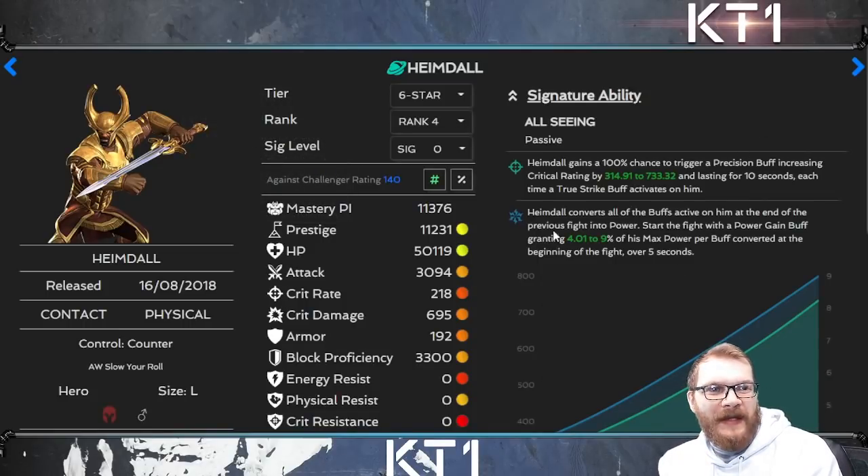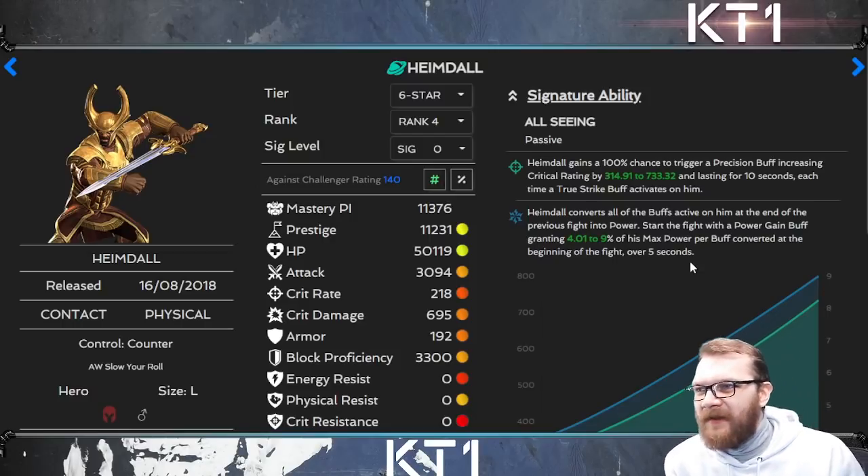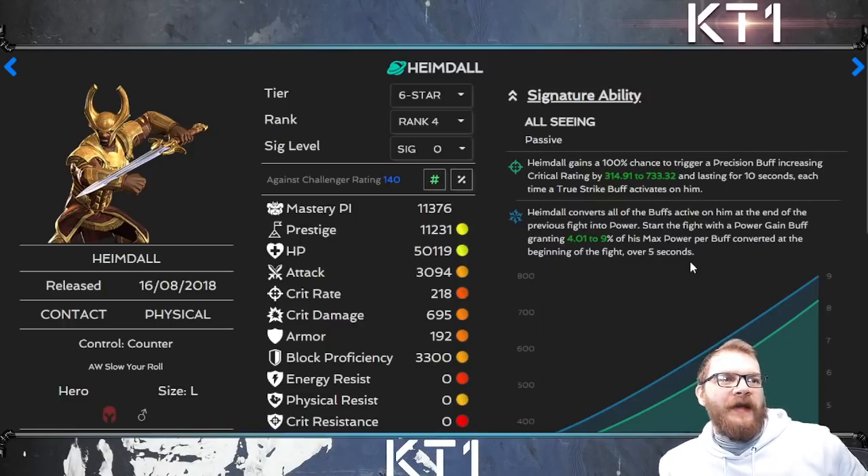Heimdall is another champion that benefits from any buff on him via his signature ability. At the end of each fight, Heimdall counts how many buffs he had — that's his persistent ability when awakened — and at the beginning of the next fight he gains a power gain buff. At max sig level, three buffs from Odin alone equate to 27% of max power, which is nearly a full bar of power. So Odin's pre-fight ability would effectively grant Heimdall an extra bar of power at the start of each fight.